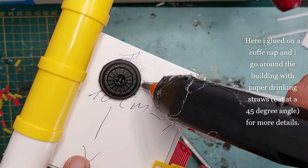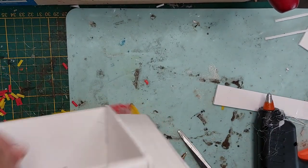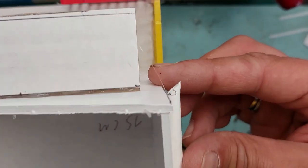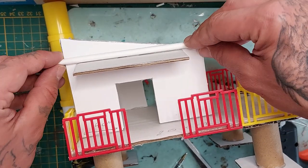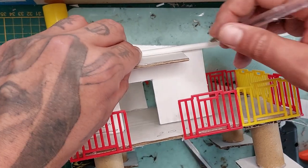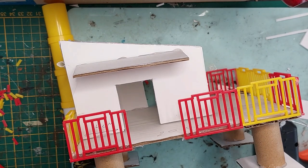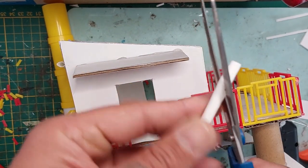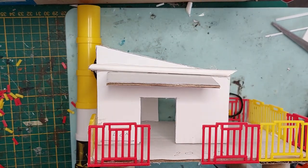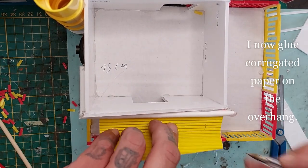I also glued in a coffee cap and I'm going around the building with a paper drinking straw cut at one side at a 45-degree angle. I measure that to the side of the building, then another one cut at the same angle to connect these two pipes together, marking where the end should be. I cut that again with a 45-degree angle tilting downwards so this pipe goes around the building and then down, then attach another piece of paper drinking straw.